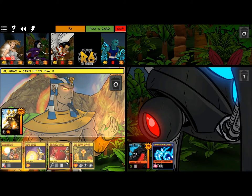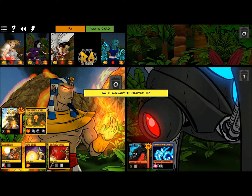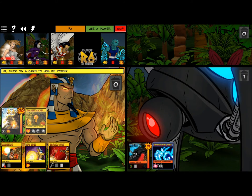He must be their equivalent of Thor. We're going to put the Staff of Ra up — it would heal him three hit points if he wasn't already at max, but it increases the damage he deals by one. And as you can see, Omnitron has a lot of hit points.